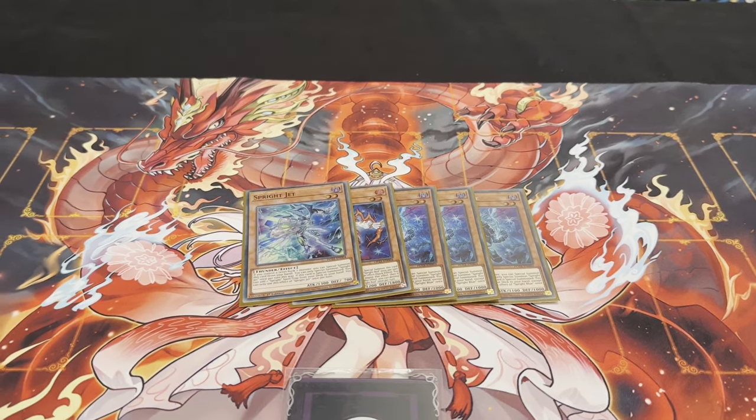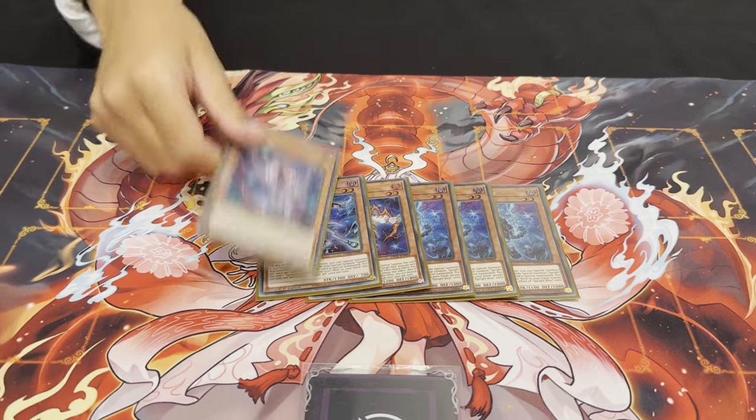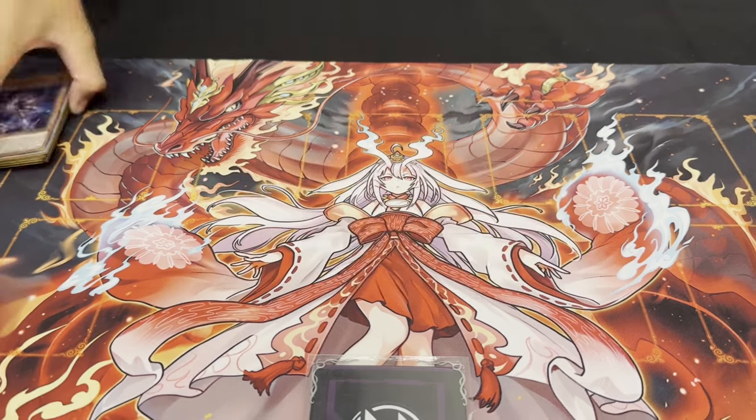One Jet. Jet Starter, pretty good. Smashes, pretty good. One Carrot — won me a game against Sky Strikers. Pretty good card. That's it for the Sprite cards.